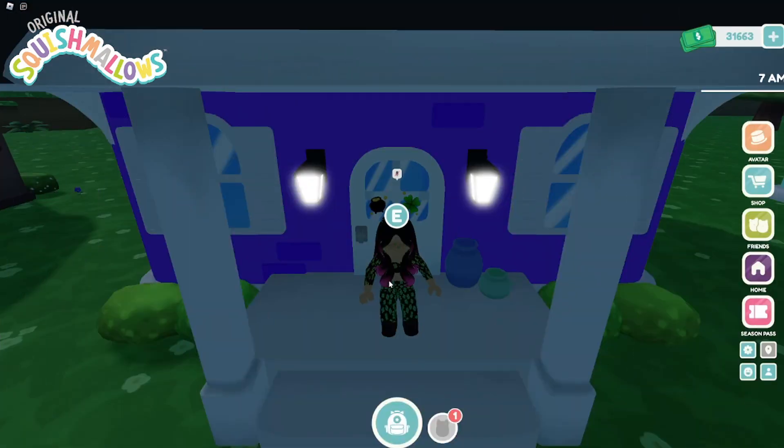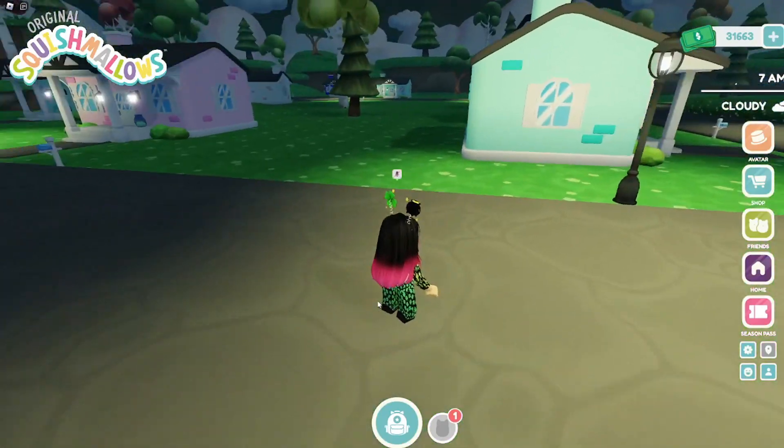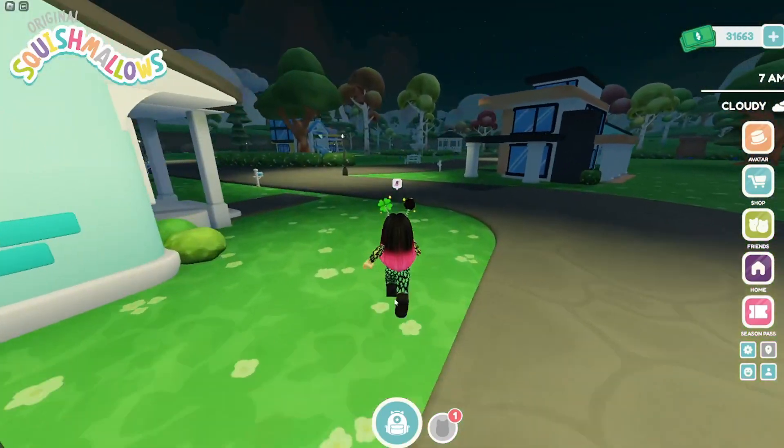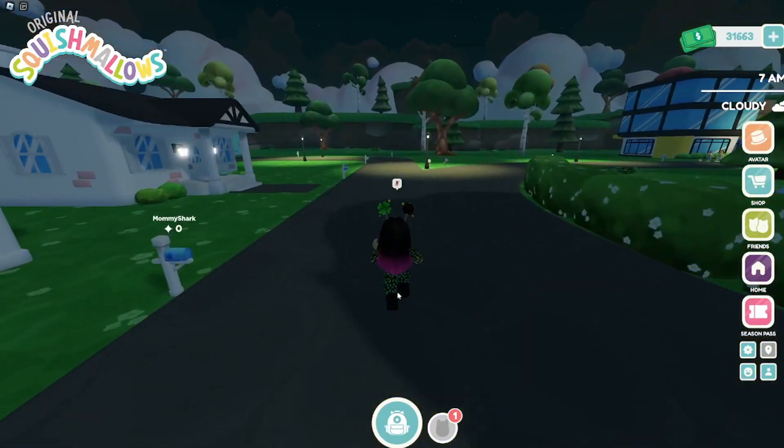This is the bathroom. I think I'm gonna buy a bigger house eventually so I can display more and set up a couple of other things like a kitchen and whatnot. As for furniture, there is a furniture shop in here — let's go over here next to the little playground.